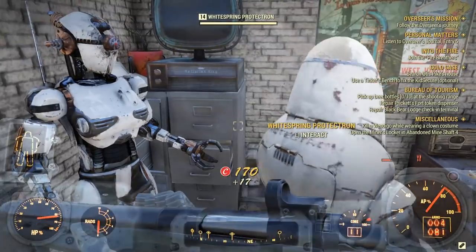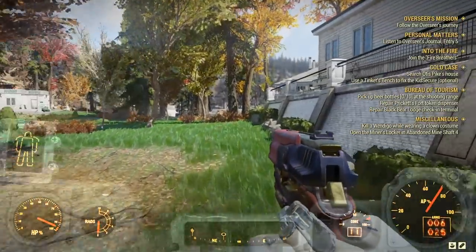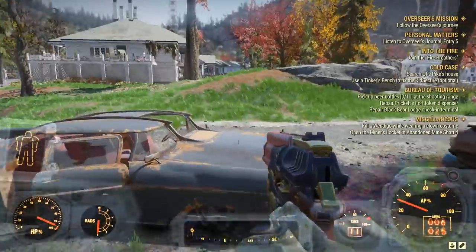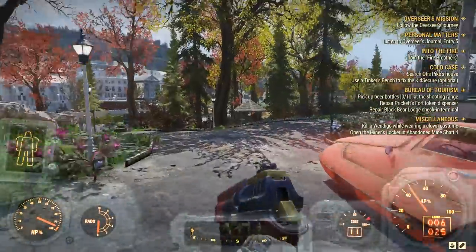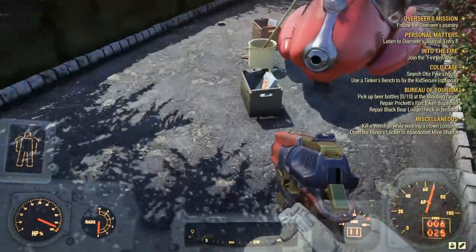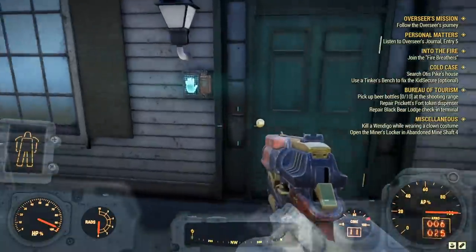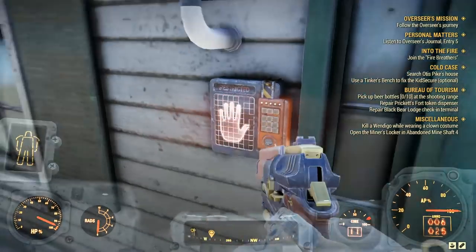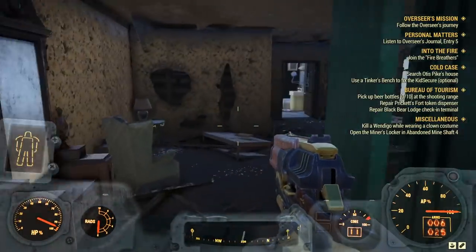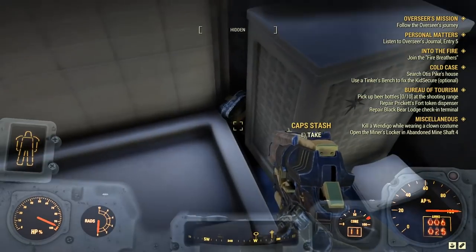Next, circle around and head back towards the Greenbrier Hotel. You're going to come across another group of houses at about a 90-degree angle from the ones we just looted, really close to the local fire department. The next two stashes are on adjacent houses. The first is inside a house with a busted door — no key needed. Head to the bathroom and between the wall and the shelf next to the shower, you're going to find another stash.